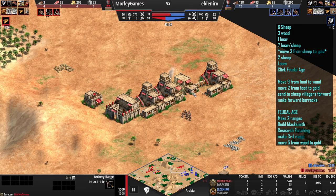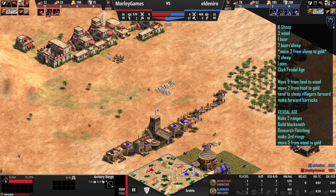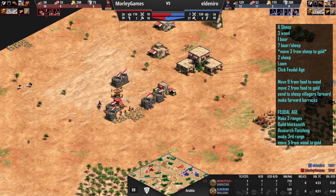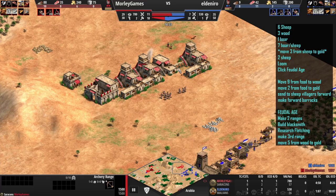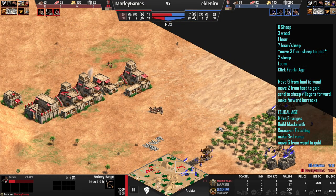As you can see, we're getting further ranges up — keep making houses. We've got quite a lot of idle TC time, which is understandable. I didn't know all this area was still open, because I could have just come waltzing in here with my archers. So that was a bit of a shame. I do manage to get that bit walled up. I managed to put some houses down here just to stop him from coming in. Fletching is in — I stopped making archers just because I was focusing up here trying not to lose those villagers.